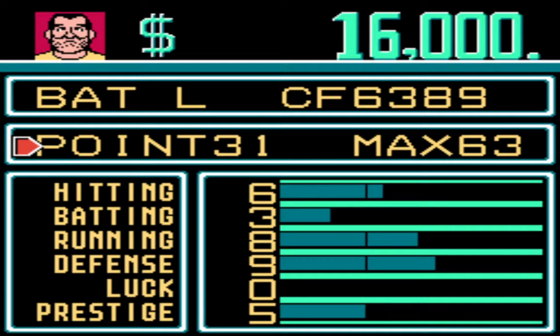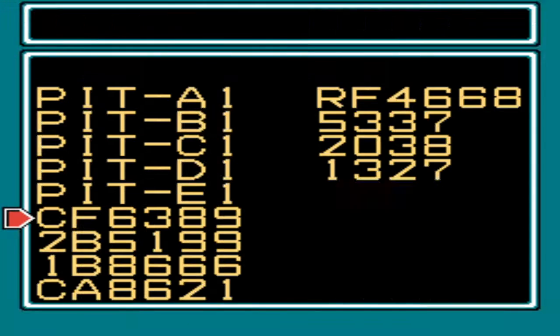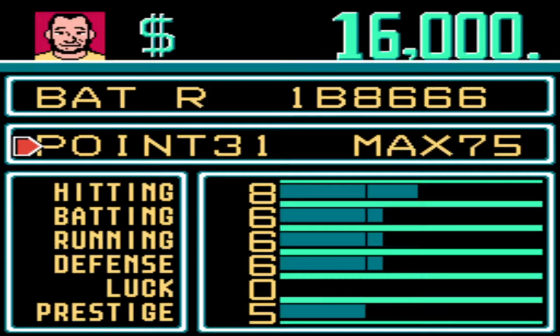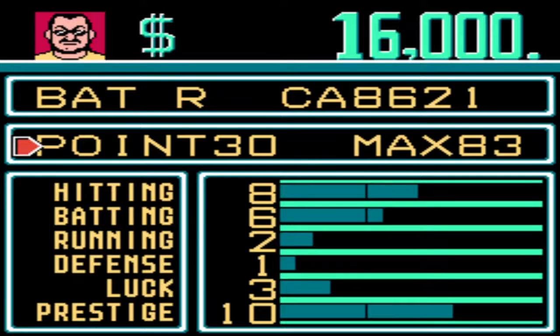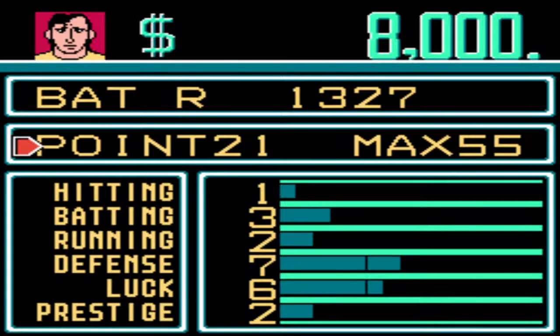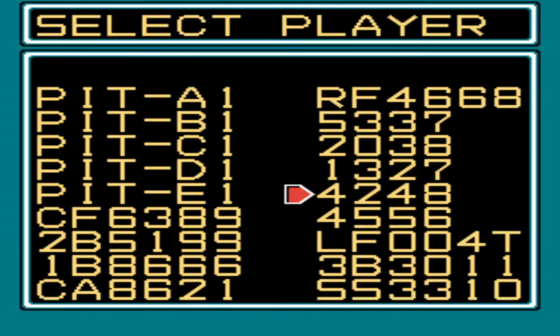Here's my center fielder. If you're wondering why I have these players named a certain way, it's so I can put them in the right position. I know the first number is hitting, second number is batting, running, and then defense. So I can get an idea where I want to put them in the batting order, and then I can change their names later. These guys with just numbers are going to be my bench players, because they're just not good enough on defense to play.